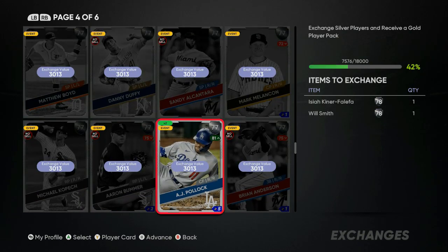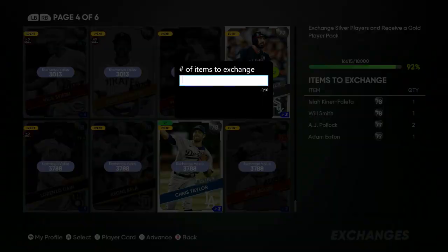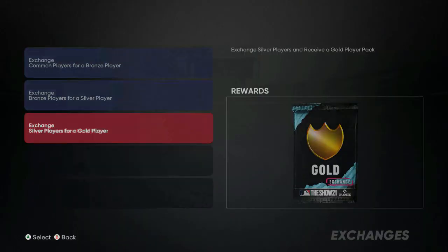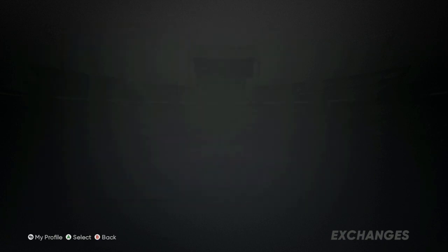I've already cleaned out a lot of my silvers, so right now I've got two of these left. We need 16,000 for one and 20,000 for another — we'll put them in and that's going to give you a gold pack.